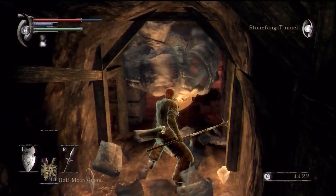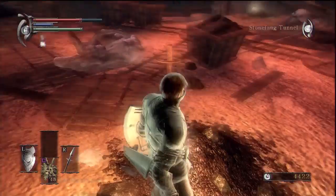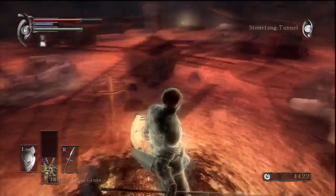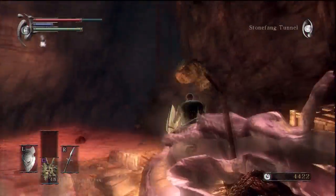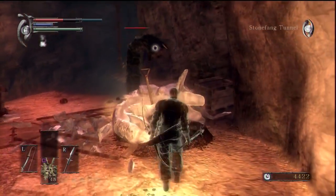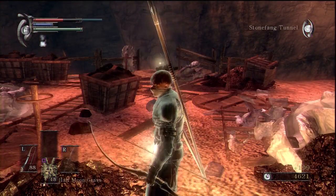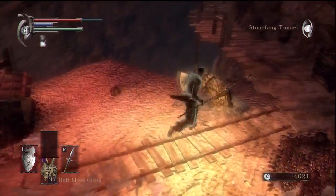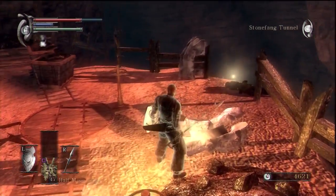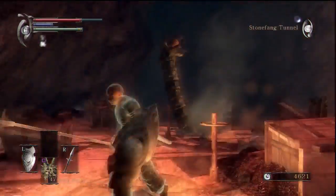Oh, what is this? I am suspicious of this place. That looks like a crystal lizard over there. These enemies can be annoying — the weakness is the head. So if you've got a bow and arrow, you can step back and take care of them that way. They drop shards of Greystone. Greystone is very useful — it's the stuff you use for blessed weapons.